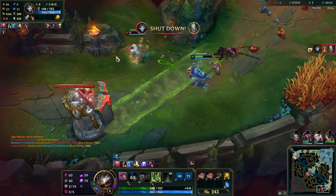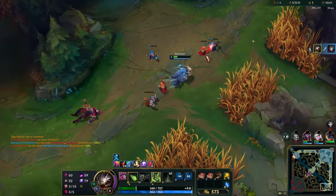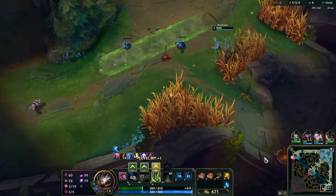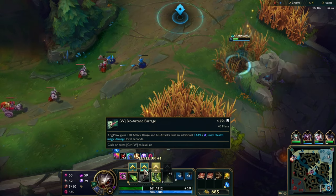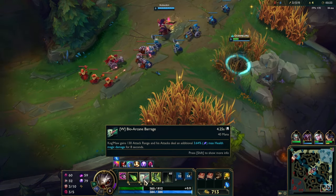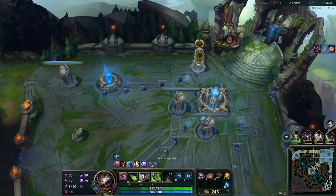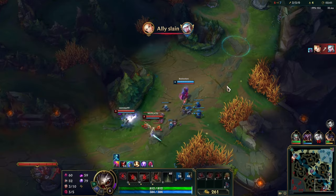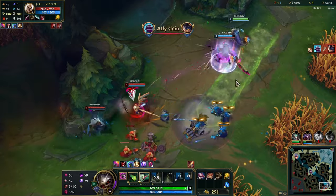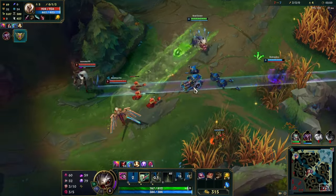No way! Got him! All right, we got our W — this increases our auto attack range, which will be handy soon. Get a Fiendish Codex. I'm coming in, I'm gonna shoot this stuff — it can slow my opponents and it can hit multiple ones, it's an AoE effect.